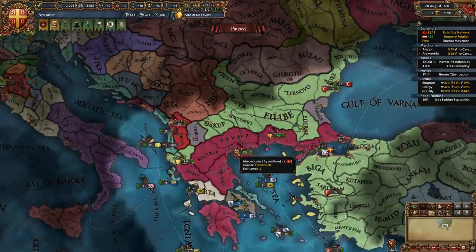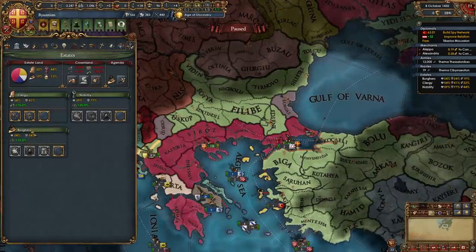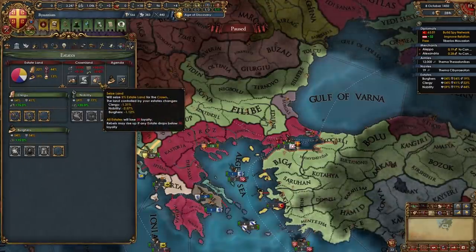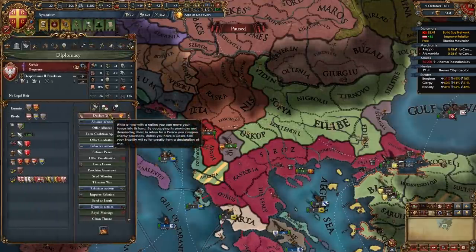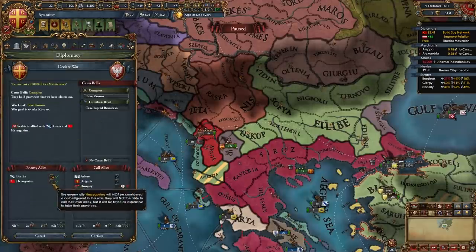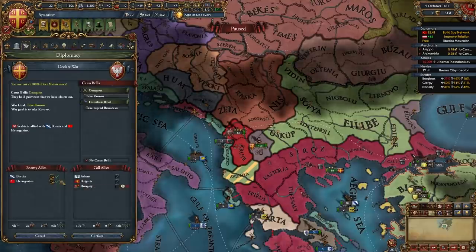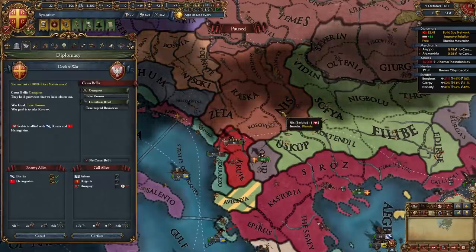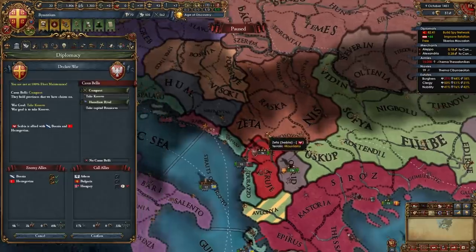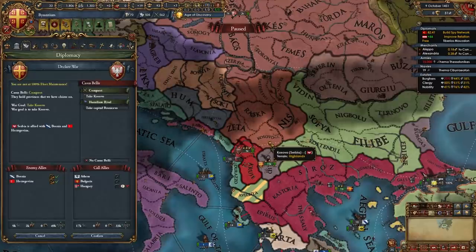Now it's time to chill a little bit more and then declare on Serbia. If your estates have above 50 loyalty you can seize land once again. In this second war against Serbia you can try to co-belligerent some of their allies - in my case I can co-belligerent both Bosnia and Herzegovina without calling in anyone else. It's up to you what you take from Serbia in this war - maybe vassalize the rest of them, full annex them, vassalize their ally - but it is very important to take Kosovo so we can get some income from gold.